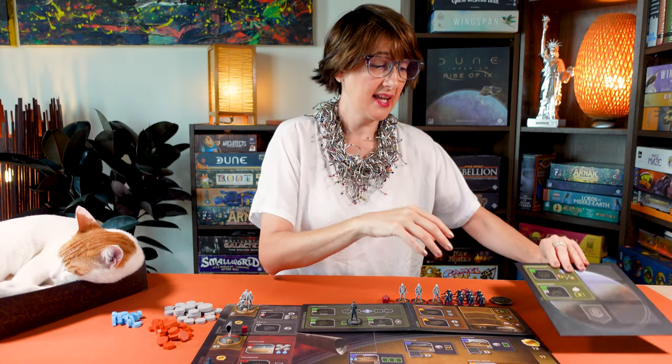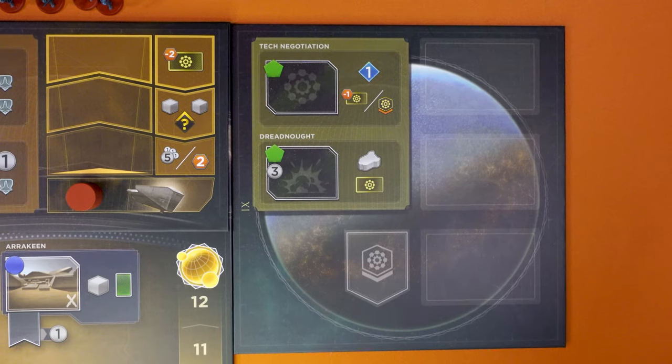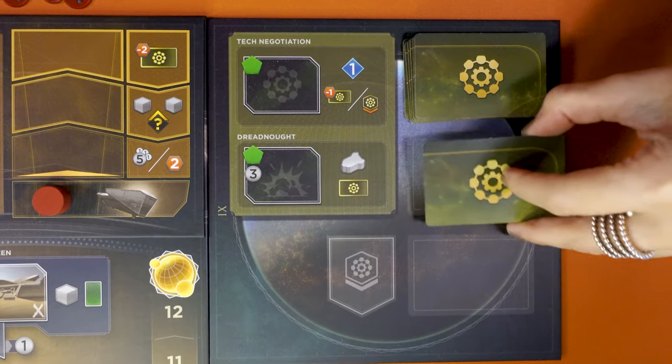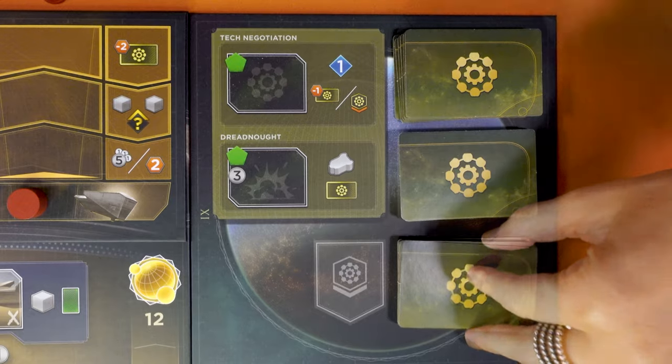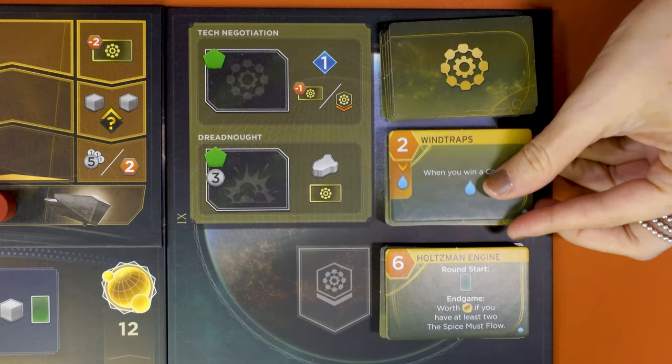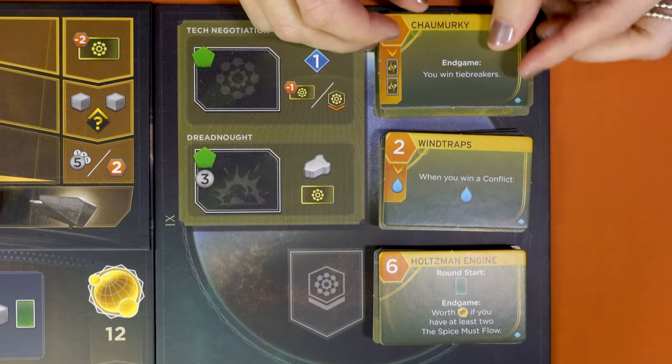Then place the X board next to the main board. Shuffle the 18 tech tiles face down, then divide them into three stacks of six tiles. Place the stacks on the three spaces here, then flip the top tile of each stack. These will reveal the Ixian non-thinking machines through tech tiles.